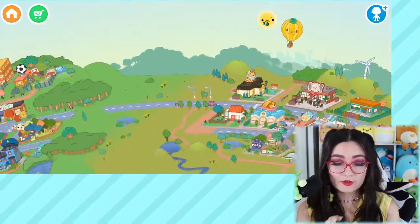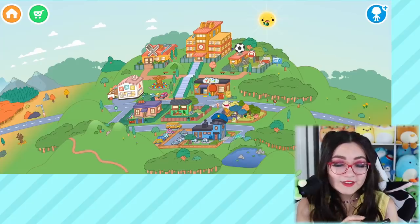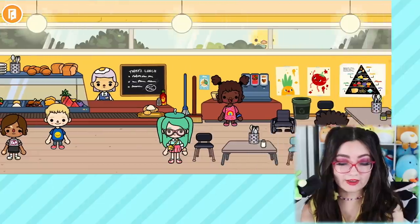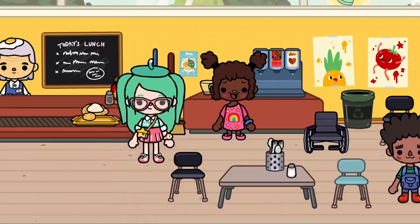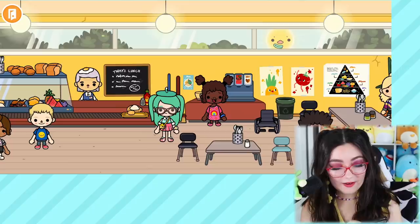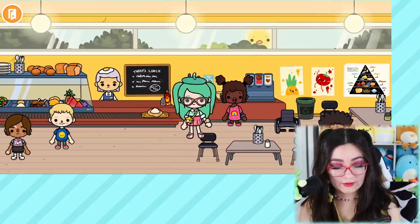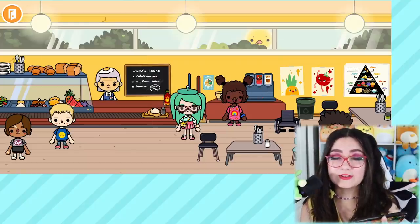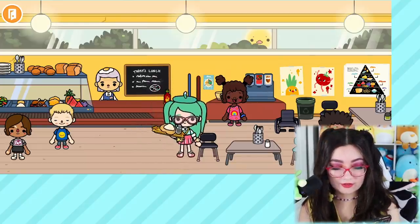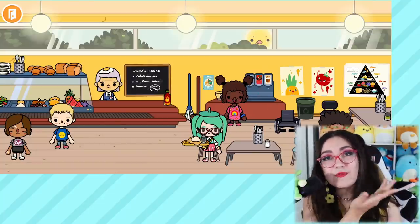Now that I have my character looking adorable, let's go explore! I'm going to go somewhere totally random to see what's cool — let's go to this building with the fork and knife. We have a little cafeteria in here. Oh my goodness, is that chicken alfredo? Just for me? Get this potato out of here — is this chicken alfredo just for me?! Cashier, ring me up, I'm buying this immediately! Let's put a little bit of pepper on it — delicious. Now I can go sit down and start chowing down. This game is perfect for me, it has chicken alfredo.